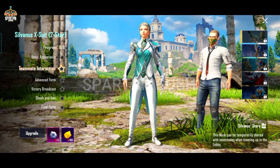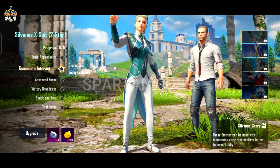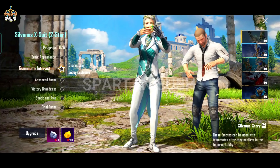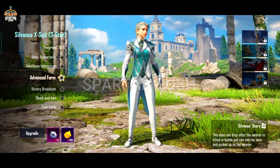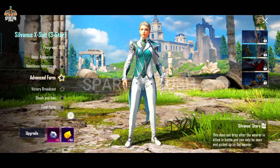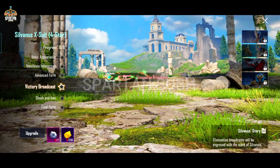You can see the lobby exclusive for your teammate and the next crown. This is a very funny animation and you can see the advanced form. After that, you can see the victory broadcast, which looks good. You can see the Avalanche look and the next level entry mode.